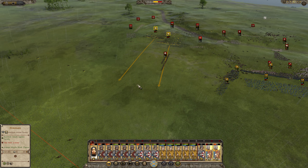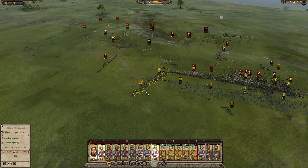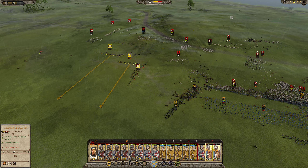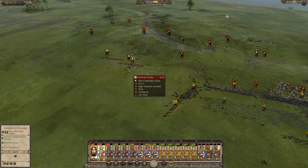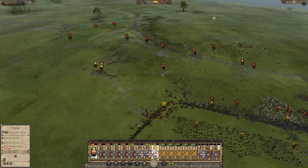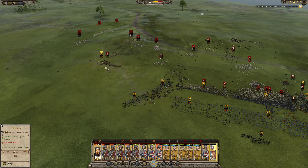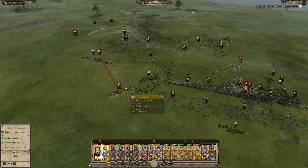Let's avoid those units. Spear wall, shield wall — they are wavering. Let's send my troops. Of course he broke my cavalry immediately — this is a shameful display. Okay now let's reform the line.